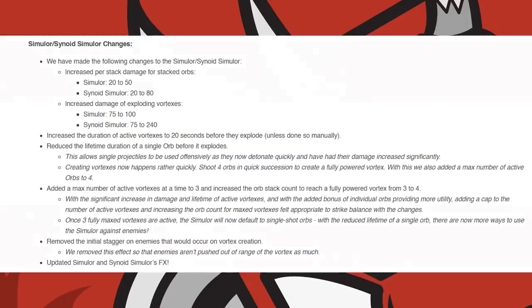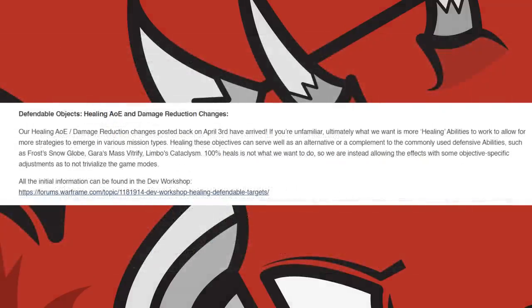Now covering healing and damage reduction abilities affecting static defendable objectives. In a pre-release developer workshop, DE stated they want more healing abilities to work on objectives to allow for more synergies in various mission types, serving as an alternative or complement to commonly used defensive abilities such as Frost's Snow Globe, Gara's Mass Vitrify, and Limbo's Cataclysm. 100% healing is not the goal, so effects are allowed with objective-specific adjustments to avoid trivialising game modes.